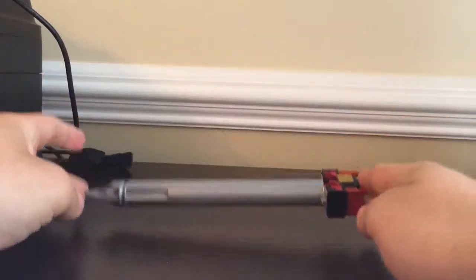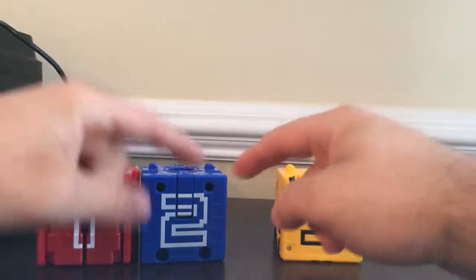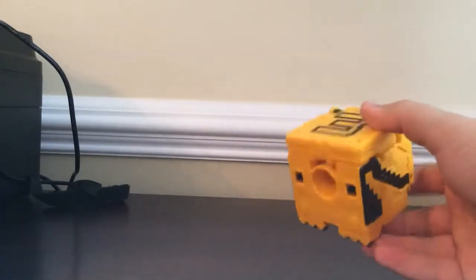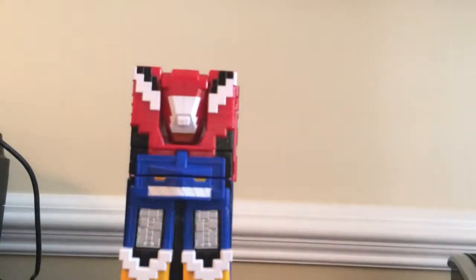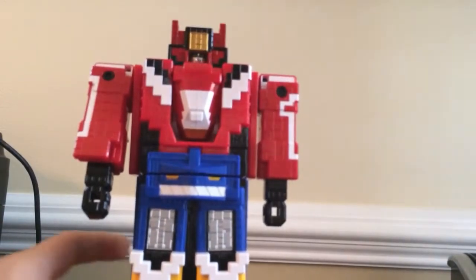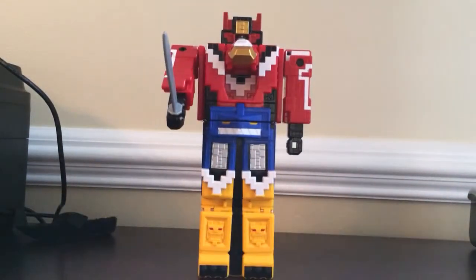Now let's start the transformation. Now that I've reviewed these guys individually, we can start Dobatsugatai. I don't have the Dino Changer, so I'm not gonna play the sound effects that go with this — I'll say the numbers in Japanese. Ni, Ichi — Juo King! Twist the face, pull this out — bam. And don't forget to fold the eagle head as well. And then we have Juo King.